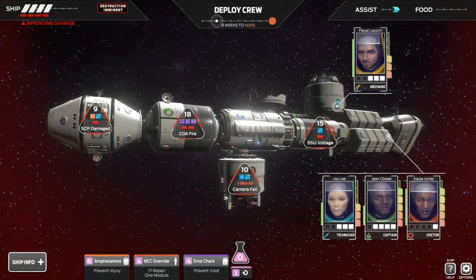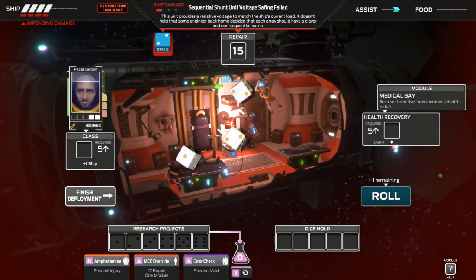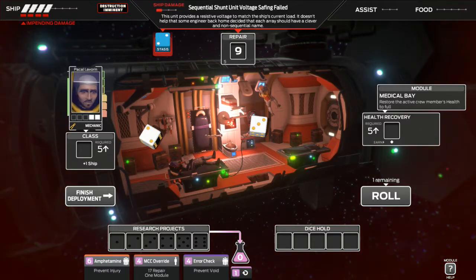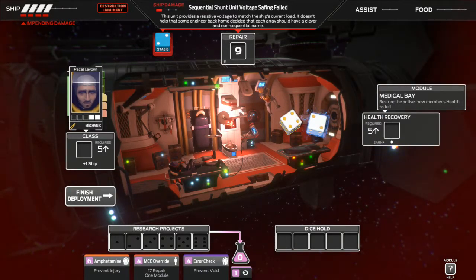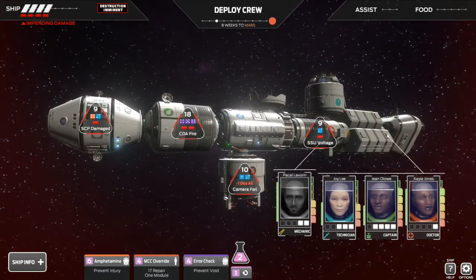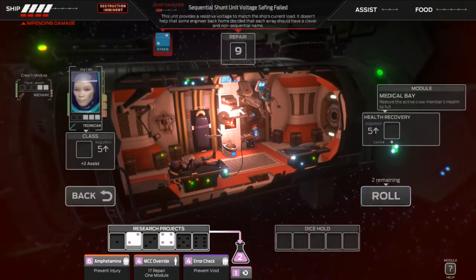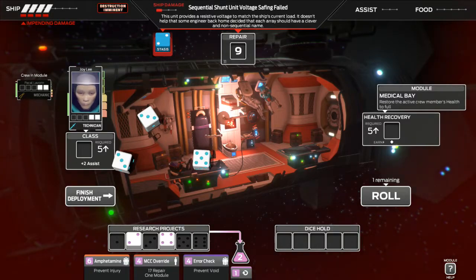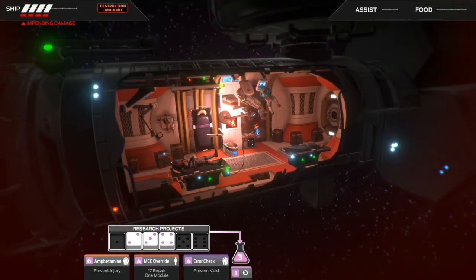Let's start with the mechanic in the SSU voltage thing and see if we can repair this. Come on — getting a lot of bad rolls. That took away one of our assists. I'm gonna use the six for repair and then re-roll — I think that's our best option right now. This is just such bad rolls. We're gonna go with the prevent void research — I'll take two points in there and then put one more person in here. I think the next person I want is the technician. Come on, you know you can fix this. That's not the best roll — let's go with the five, throw a two into research, and hopefully we can get rid of this void stuff.